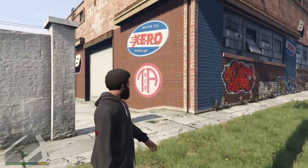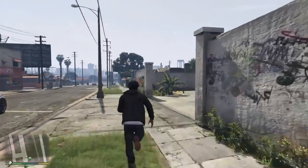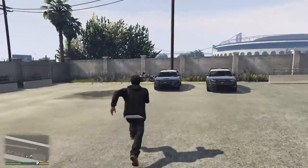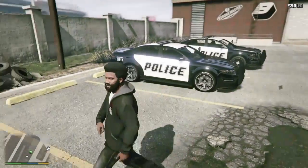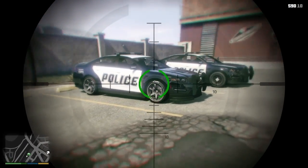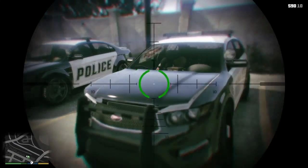Hey, what's going on guys, LegendFenix here. Today I'm bringing you a GTA story mode glitch on how to customize a police car. As you guys can see, this is a custom police car, and this is just a standard one.